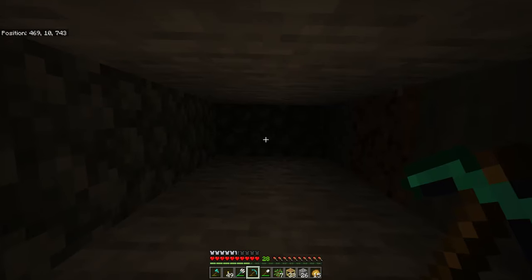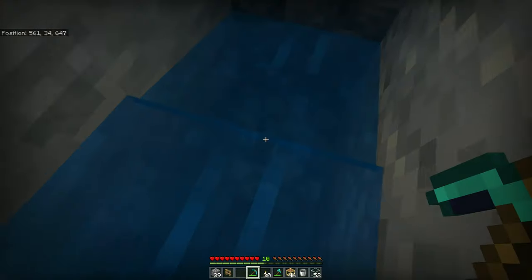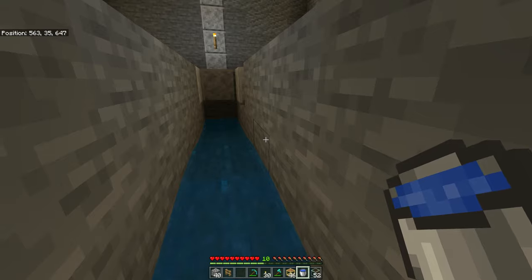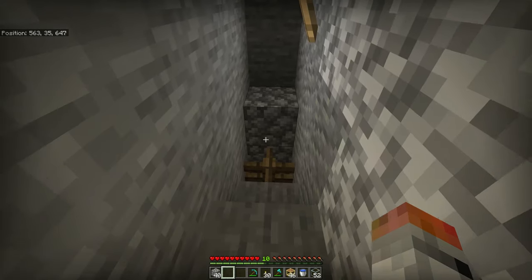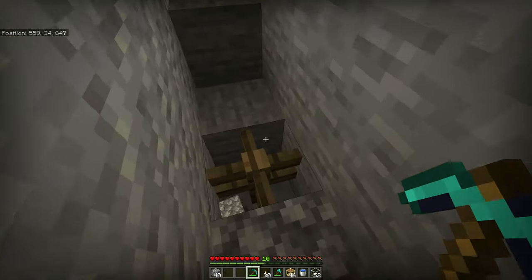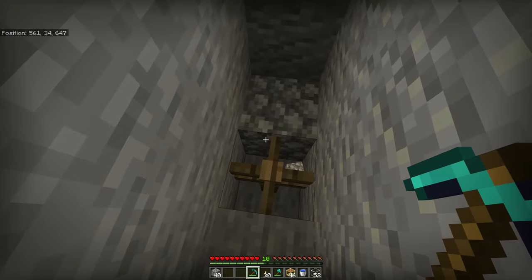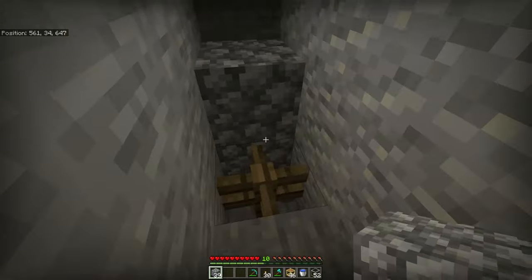I'm going to remove the water just so I don't mess anything up. Put a fence post down there. Then on top of where this block used to be, we're going to put our soul sand for a bubble stream. Because of the height of the fence here, it's not going to be water-locked — it's just going to have mobs pushed over it, which should make it slightly more likely for them to land on the next block.